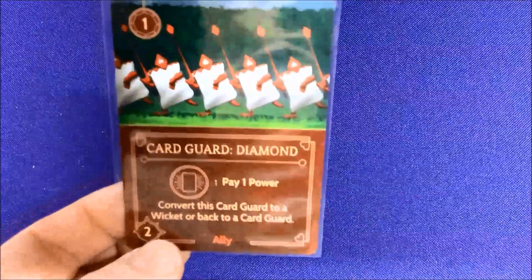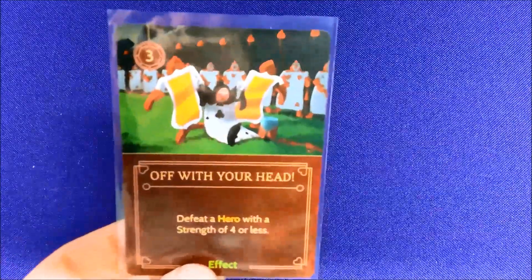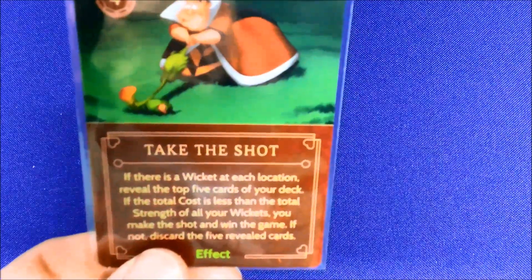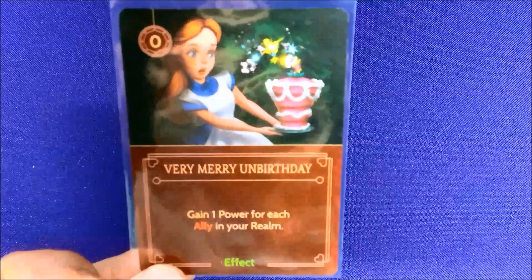She gets the King and a bunch more Spears. We've got Card Guard Diamond — all the guards have the same stats but are different characters. Tweedledee and Tweedledum. We've got Off with Your Head to defeat heroes. Her main win card is Take the Shot: if there's a wicket on each location, reveal the top five cards of your deck — if the total cost is less than the total strength of all your wickets, you may take the shot and win the game. Clubs are strength three, diamonds are two. You can play Spears to make wickets more powerful or play more wickets simultaneously.